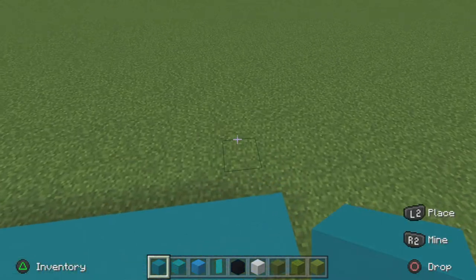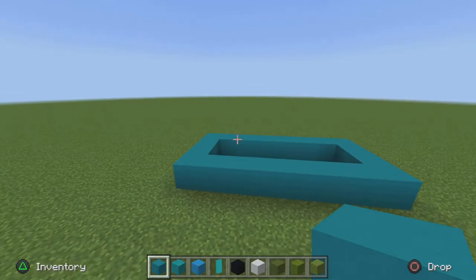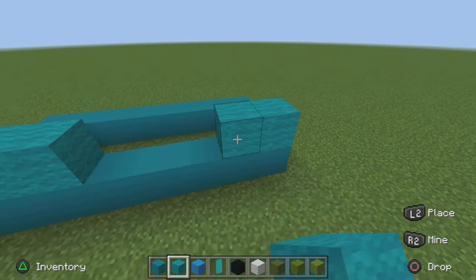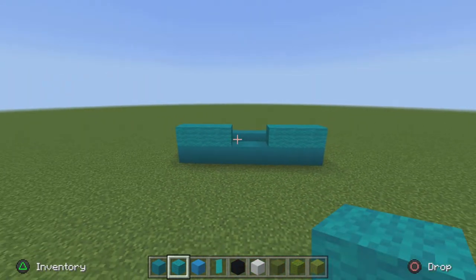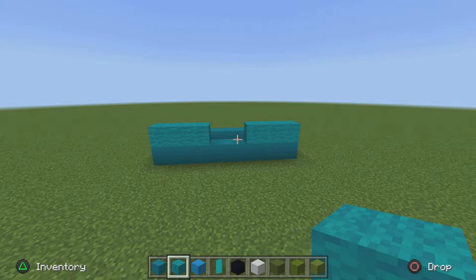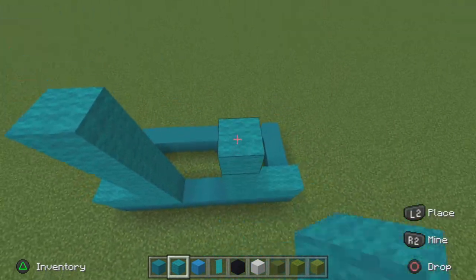Then pop out three on both sides and connect it. Then go in three Sign Wools in the front on both sides. Next, on the two innermost Sign Wools, go up four Sign Wools each — one, two, three, four — on both sides.